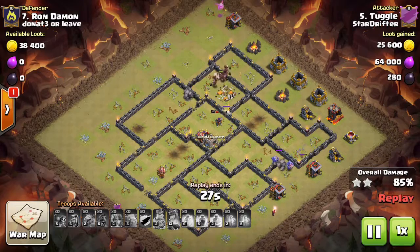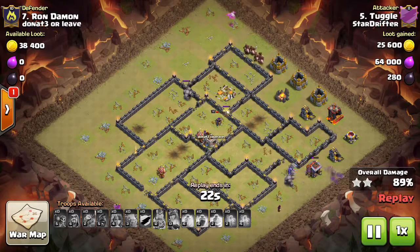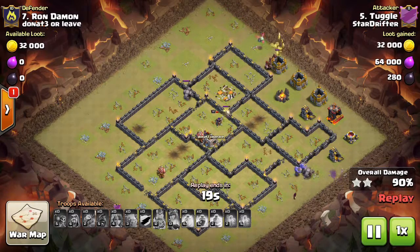This one's going to be a three-star. Nice job, Tuggle, on the attack — way to go. We were on the wrong side of this one in war. Nice job. Donate or leave clan, you guys did a great job with the attack on us.